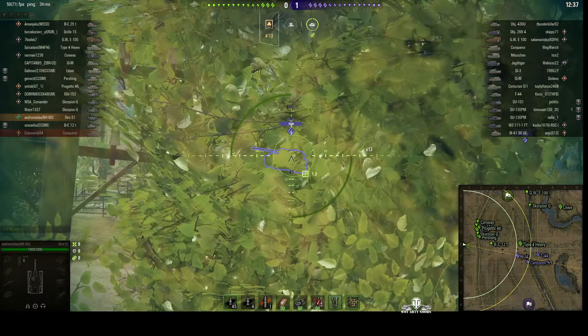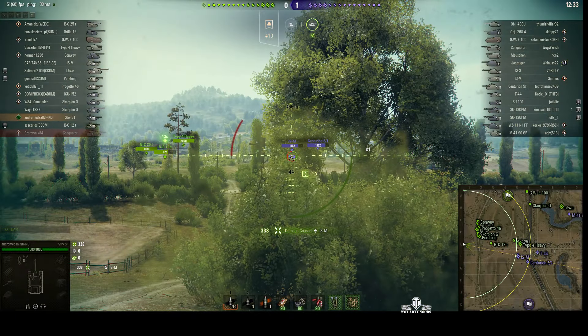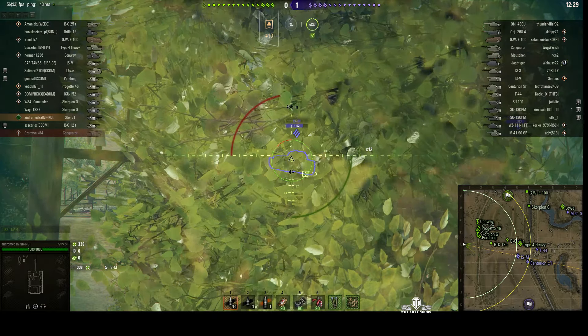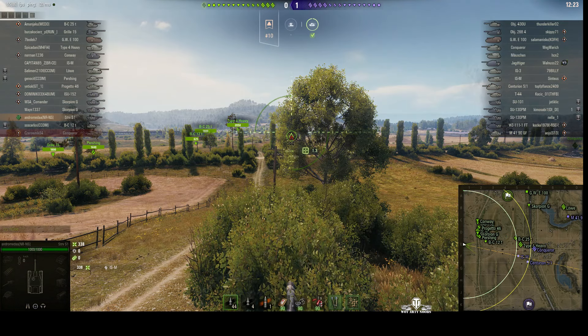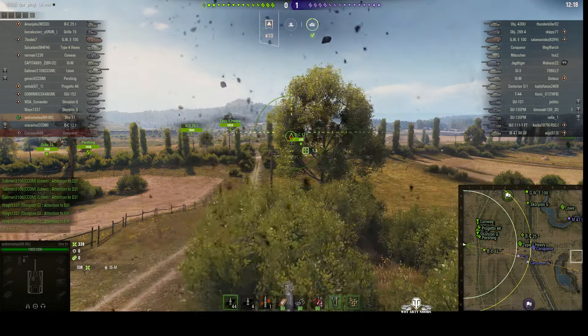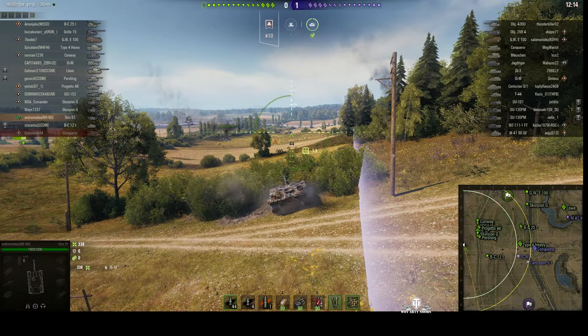We've got some enemies over the far side. He fired - was he going to get spotted? No, he hasn't been seen. That was a round nearby - somebody fired in this direction. I think it might have been a return shot from the ISM. Some ground's being kicked up, so somebody is firing in this direction.